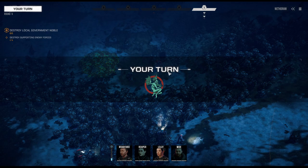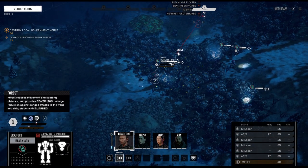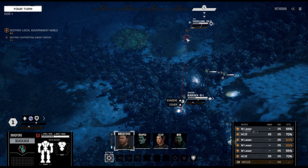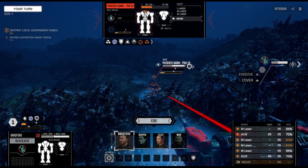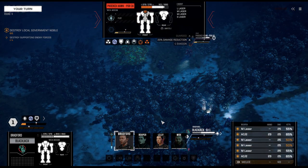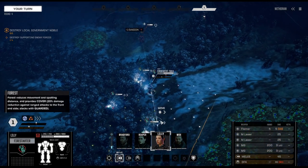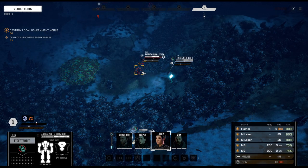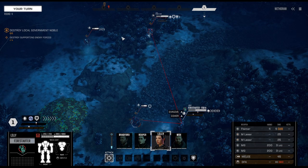Head hit! That would have been a kill right there if the guy wouldn't have been in full stance. Look at that — 40 points of damage. And we see an Enforcer and a Hunchback. Hunchbacks tend to be dangerous — if I recall correctly their standard loadout has an AC-20, and that in itself is a problem.